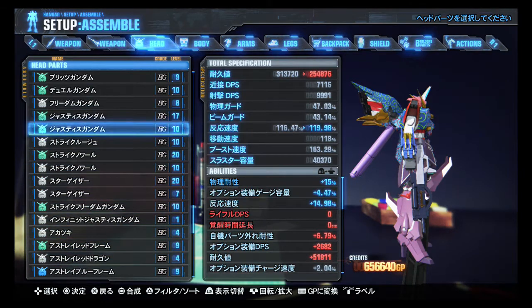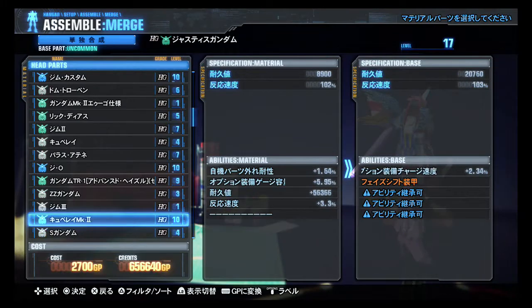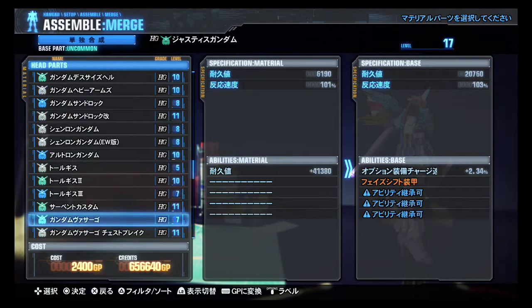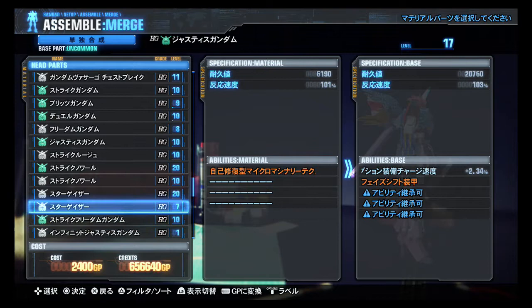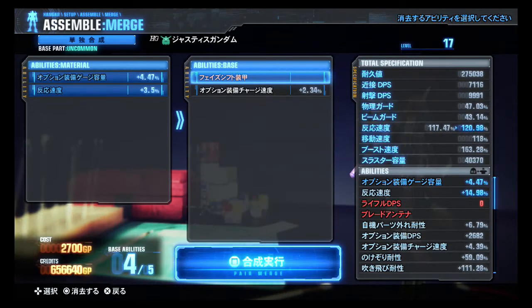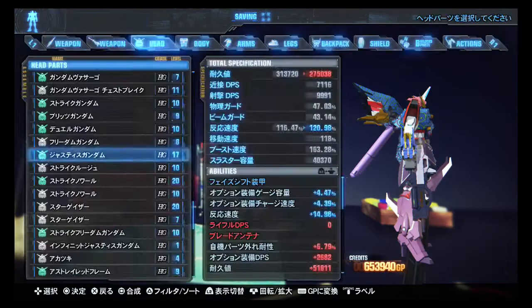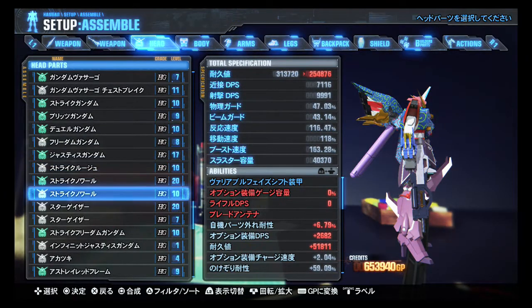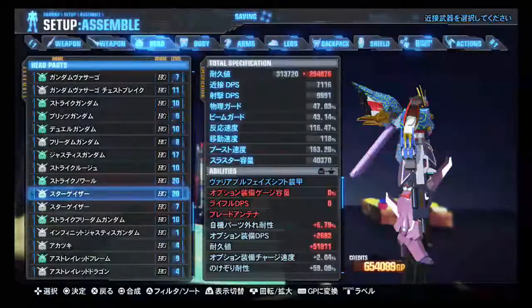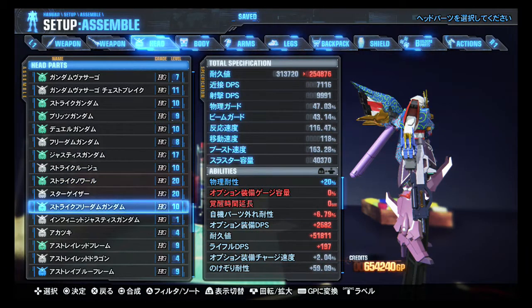Okay, we're combining a pair of Justice Gundam heads. Further down — further up. Justice! There we go. Don't need to combine the Strike Noir heads. Don't need to combine the Stargazer heads. Going down.